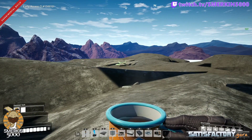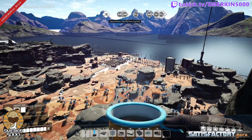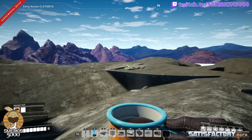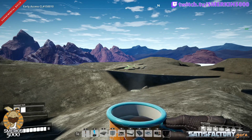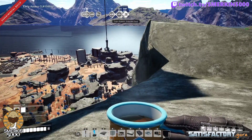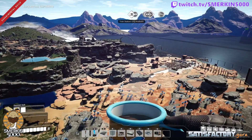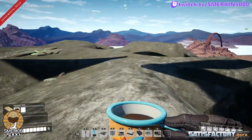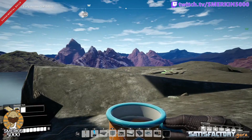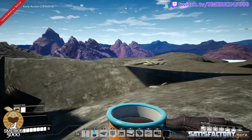You might think: how do you get the uranium from there down to there? Well, you can use drones — really easy. This is an impure node so the most I'm going to pull out of it is 150 per minute with a Mark II miner fully overclocked, so a drone will be able to handle that quite easily. But you need power because there's no power up here — or do you? Why not use another drone station up here to deliver packaged fuel, unpackage the fuel, feed it into fuel generators, and then you've got the power you need to run this whole operation up here as an independent power source setup.